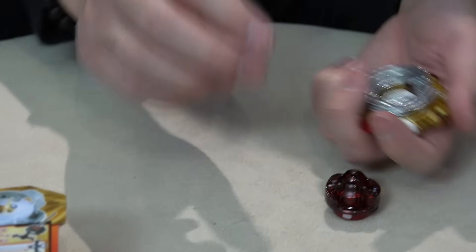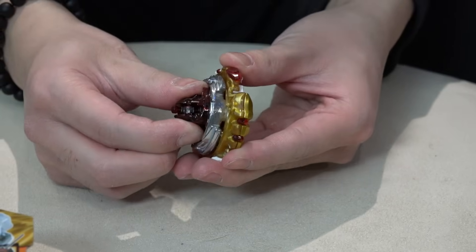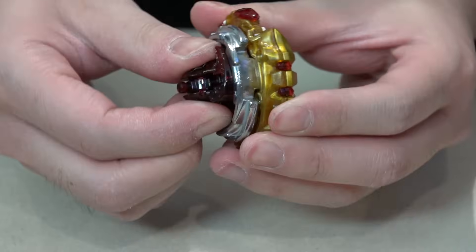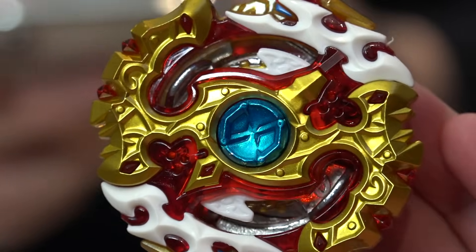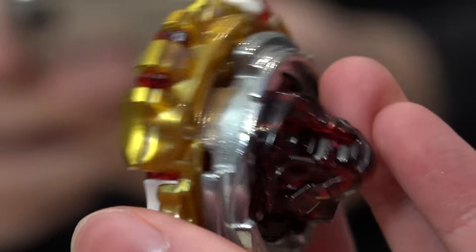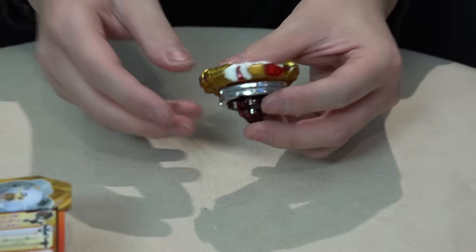Let's put the Beyblade together now. It came with right spin. Feeling for the locking — pretty good. That is definitely better than Storm Spriggan, for sure. That's a big upgrade on the locking mechanism. Seeing that white rubber part reminds me so much of Drain Fafnir — rubber here, metal on these axes. Oh my goodness, this Beyblade's going to do some damage.